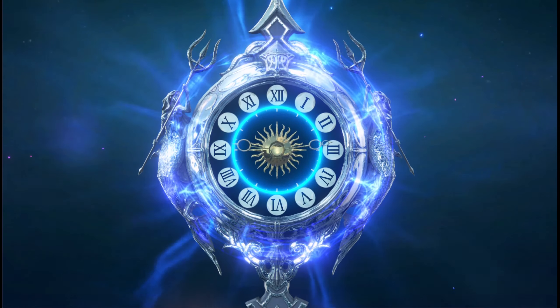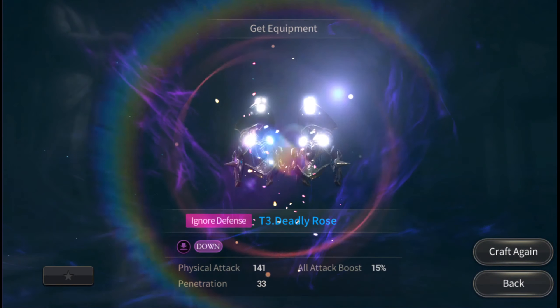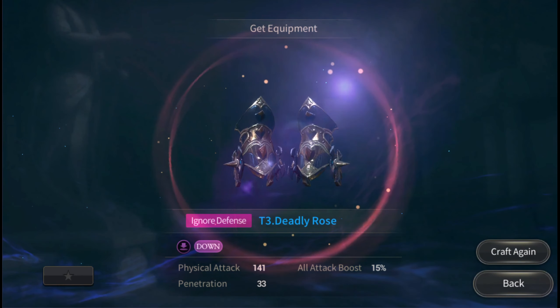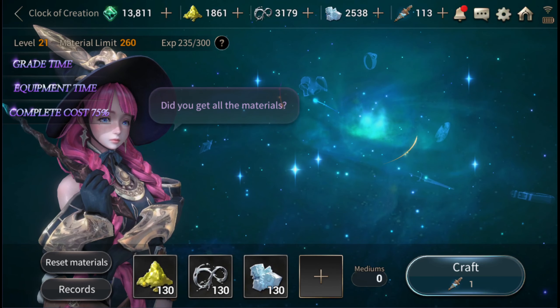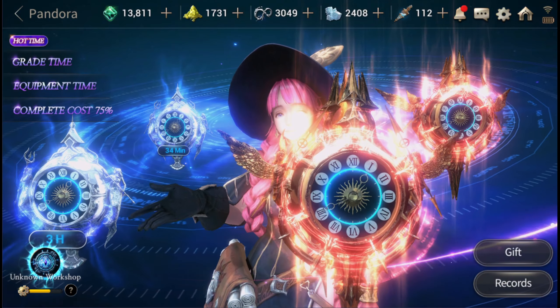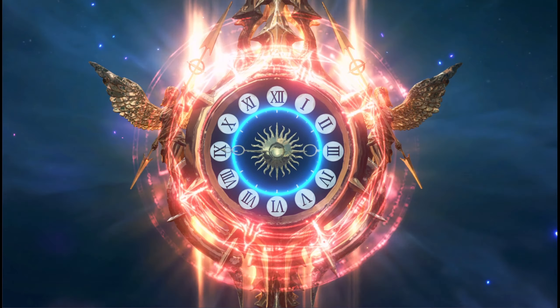I have one rare that is ready to be popped, so let's go ahead and pop that up. We got ourselves a deadly rose. Let's craft again — doing the 130/130 — and we got ourselves another rare.